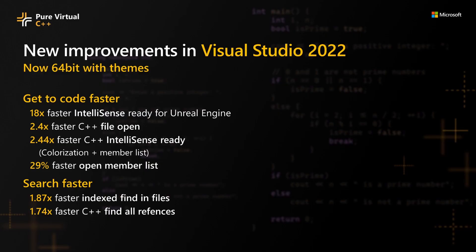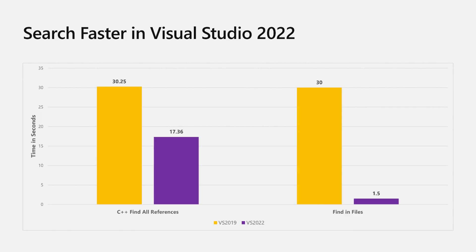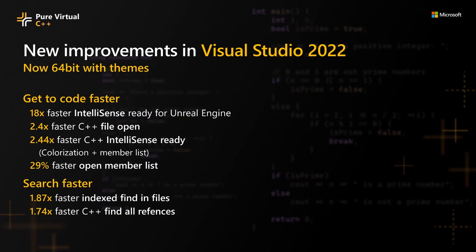Besides getting to code quicker, you can now search faster. You will find a much faster search experience in Visual Studio 2022. After enabling index searching, you will get search results faster with indexed finding files. We measured search times searching through the 300,000 file Chromium repo. In VS 2022, it took 1.5 seconds while VS 2019 took 30 seconds — a 20x improvement. To find out more, please tune in to the VS search session.